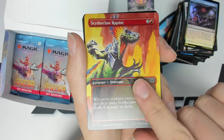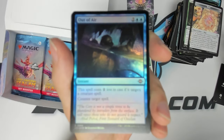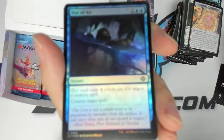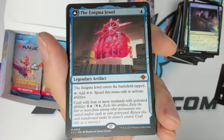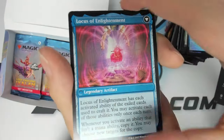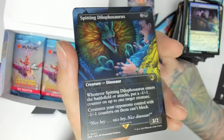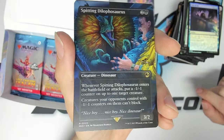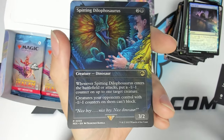Borderless Scythclaw Raptor. Pack done. We got a map token, foil Out of Air — a new counterspell, pretty sweet, two less if it hits a creature. The Enigma Jewel — one mana mythic artifact, a whole lot of stuff on this one. Back side is Locus of Enlightenment — pretty wild card, lots of text. And we got a sweet borderless Spitting Dilophosaurus — I think we all know this scene from the movie. Pretty sweet Jurassic Park card.